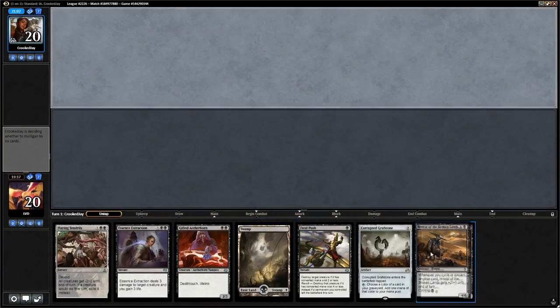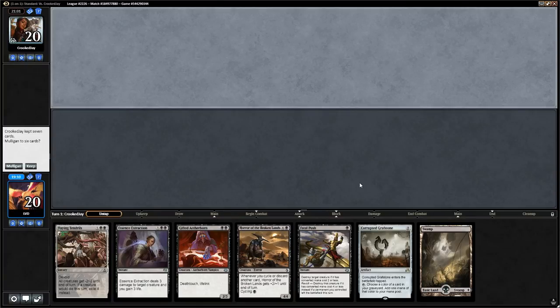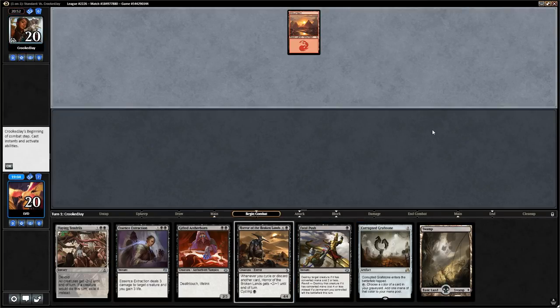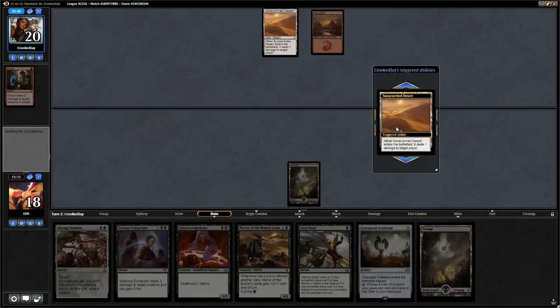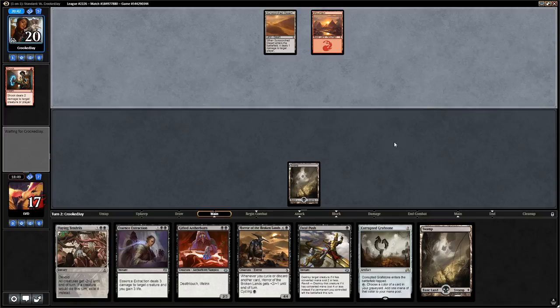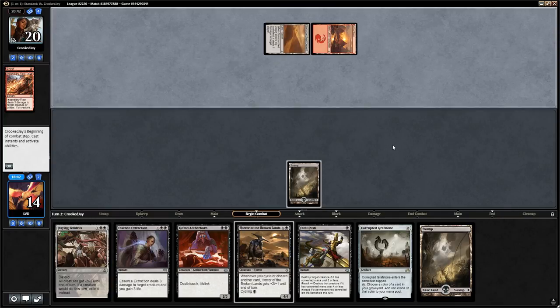Our opening hand has a cycler, Fatal Push, and a Grafstone — borderline but very good if we draw a Swamp. On the draw I'll keep since Fatal Push also enables a Grafstone on turn 1. No one drop for the opponent, and there's a Swamp — perfect. We now have the option of both Fatal Push and cycling the Horror. Opponent plays Shock on turn 1, I'll take it. They play a Sunscorched Desert, pinging us for 1, then Incendiary Flow — the opponent may be switching to a Burn deck playing fewer creatures to blank our removal spells.